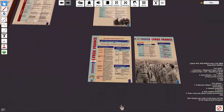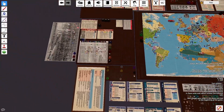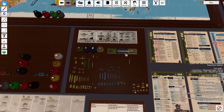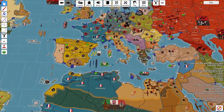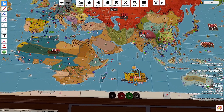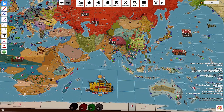Free France does not get any bonus income, so they collect 6 IPP and end their turn with 6 IPP. I'm going to pass it on to the veteran with his Italian turn for July of 1939. I'll catch you later.